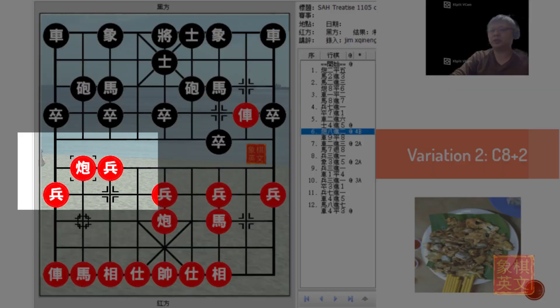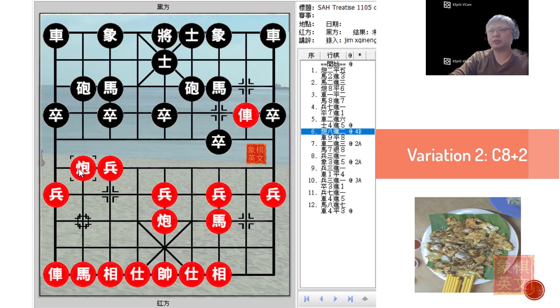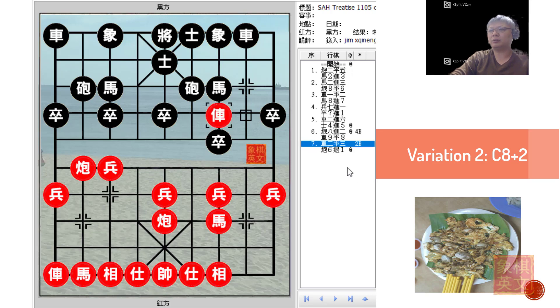In variation 2, C8+2 as a riverbank cannon was discussed. One of the characteristics of a riverbank cannon is that it would help to secure and solidify the riverbank, and Red would adopt a much slower pace of attack. R9 equals to 8 would be advocated as a trade of chariots would be offered. It would be advisable for Red to accept the trade of chariots. If not, as can be seen, Black could immediately retreat his cannon and attack the red chariot. Because the black chariot had already been developed as a foul chariot, the only safe spot would be R3 equals to 4 later on, resulting in a rather congested situation.